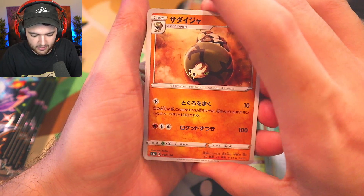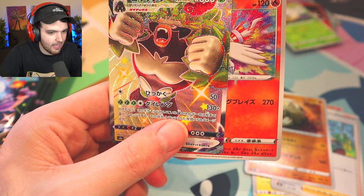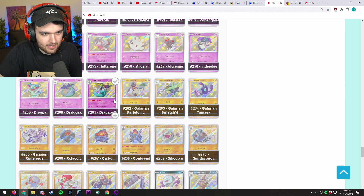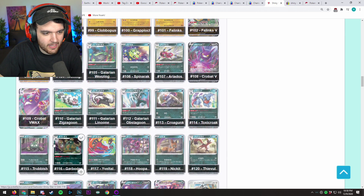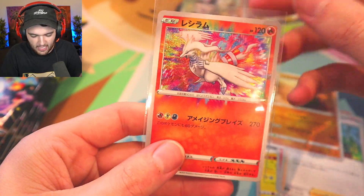Centiskorch again. We got a trainer, a Heatran, and a Rillaboom amazing rare. I cannot remember his name for the life of me — had to look it up. Rillaboom — amazing rare. I'm happy to get it, man. I still need the other amazing rares from the other sets that we're going to be opening up here soon. We really want to get the amazing rares going. Because I think — prices aside — just in terms of raw card-ness, I think the amazing rares are my favorite style of cards. It's the classic card but you can tell it's special, and it just looks so good.